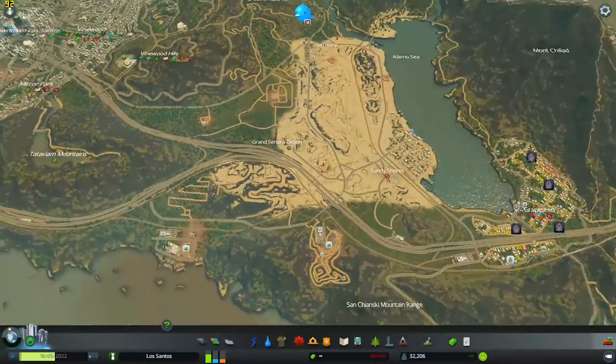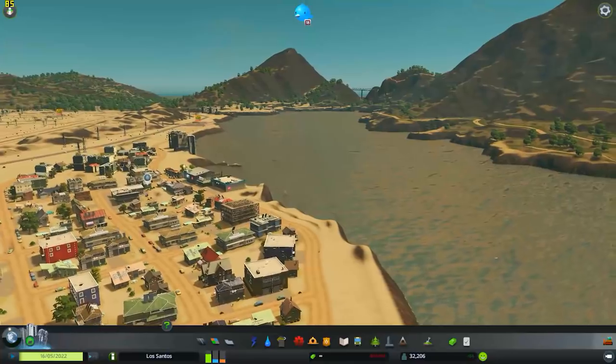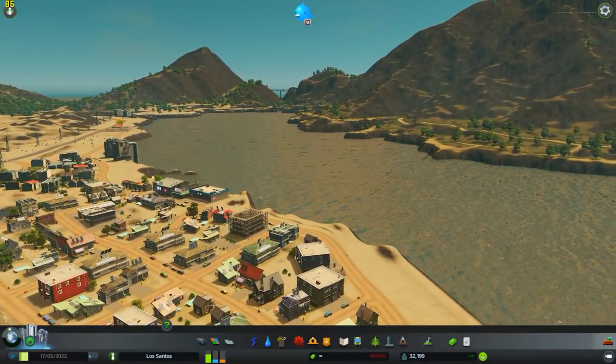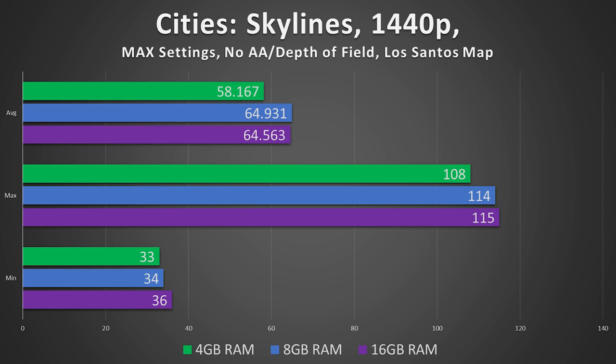Let's start off with Cities Skylines — it's one of those CPU-intensive titles that will utilize as many threads as you throw at it, verified right here. So I expected memory increases would make a substantial difference. They did not. At 1440p, even 4GB of memory yielded very playable framerates, no stuttering, and a minimum that blended in with the other two scenarios. As for the difference between 8 and 16GB, no change worth noting.